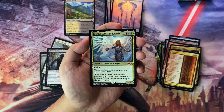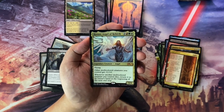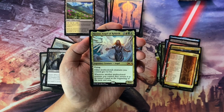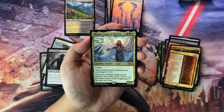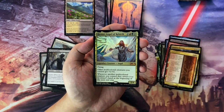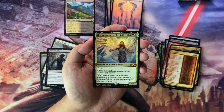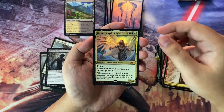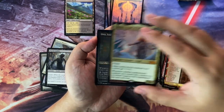And then we have a Foil Rienne, Angel of Rebirth. So Naya and two colorless — 5/4 Angel with flying. Other multicolored creatures you control get plus one, plus zero. And whenever another multicolored creature you control dies, it's returned to its owner's hand at the beginning of the next end step. I actually recently set up an Aragorn the Uniter deck, so this is just going to slot in there and give a little bit of protection to Aragorn. Very nice.